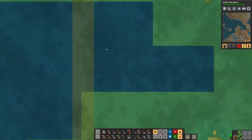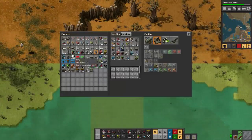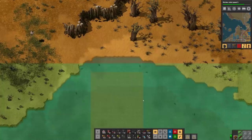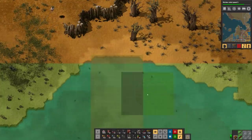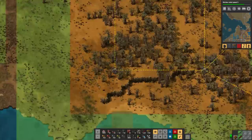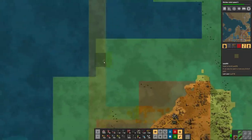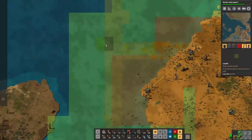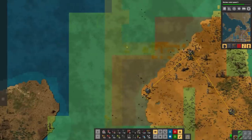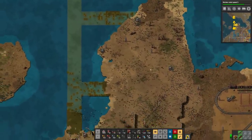It'll actually be kind of nice to have Roboport coverage through here. I can copy this — as long as there's nothing else in the foreground, that'll reach all the way through. Having some Roboports in the lake here will actually be kind of nice. We'll just put a few stops over here so we can fit some Roboports so that our little bots can recharge themselves as they're crossing the water here a little bit more consistently.